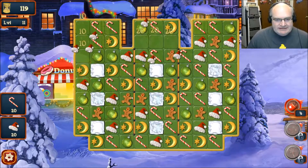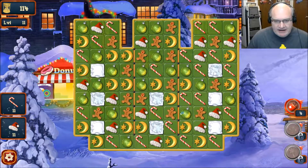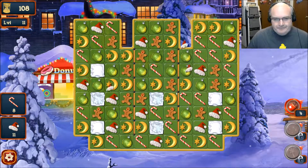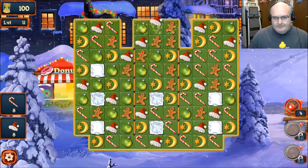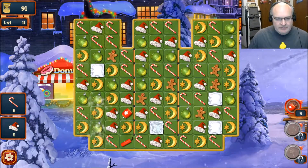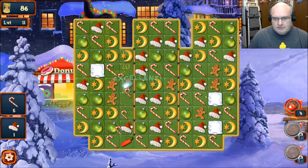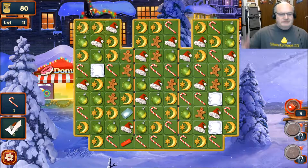We got to collect some coins. What am I collecting? Candy canes and Santa hats. My eyes aren't working with me. Let's whip through this puppy and see if we can collect everything we need. I need one more Santa hat — there we go. And I need one more candy cane. Piece of cake.